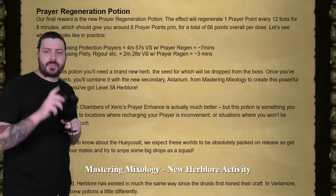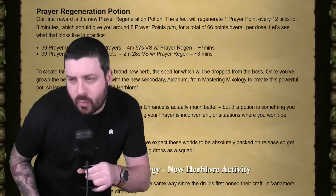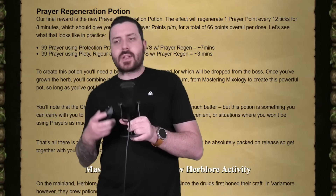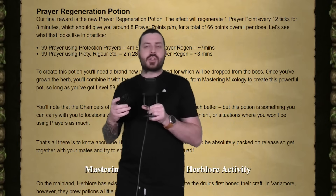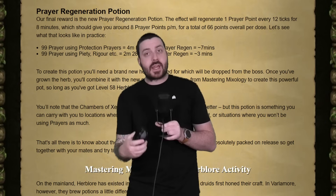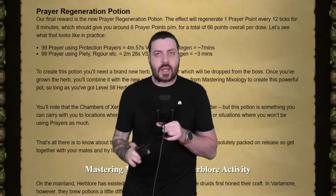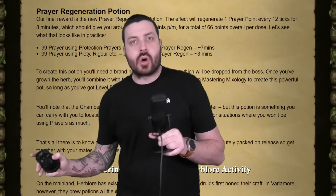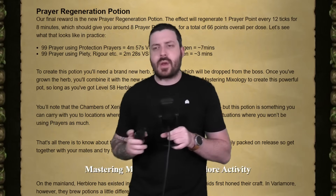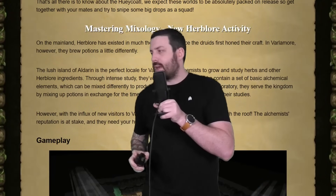The Prayer Regeneration Potion will regenerate one prayer point every 12 game ticks for eight minutes — that's about eight prayer points a minute. It sounds slow on paper, but it's way more prayer per dose than a regular Prayer Potion, which is great in places like the Colosseum and the Inferno where you might be taking your time learning wave solves. You're only going to need like one or two potions for the majority of the activity. You'll also need to go to the new Herblore minigame to get the other parts of this potion.